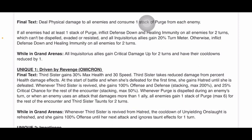Stacking 50 whenever Purge is dispelled during an enemy's turn, or when an enemy uses an attack that damages more than one ally — like Vader's Force Crush — all enemies gain one stack of Purge, max six, for the rest of the encounter, and Third Sister taunts for two turns. While in Grand Arenas, whenever Third Sister is revived from Hatred, the cooldown of Unyielding Onslaught is refreshed, she gains 100 offense until her next attack, and ignores taunt effects for one turn.